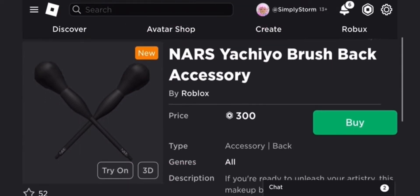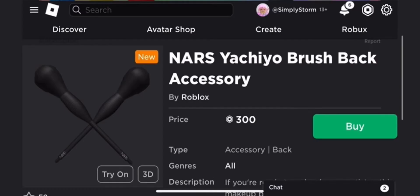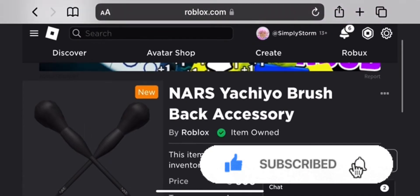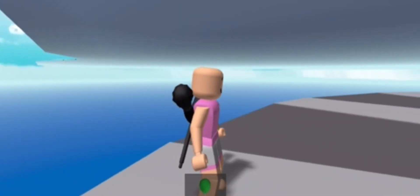You basically need to get it — this is a limited item and it'll be going limited. So you basically just want to buy it, and then once you buy it, you should get it in your inventory. Now let's go check out how this item looks.